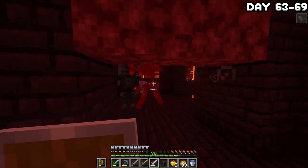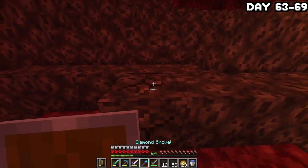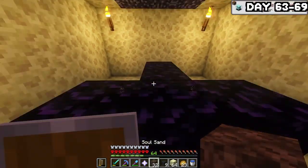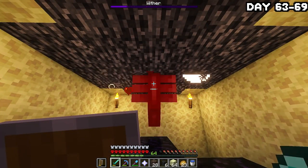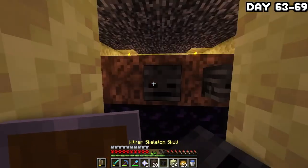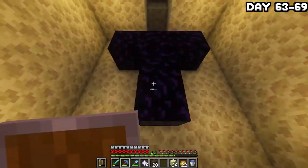Eventually, after about an hour and a half of pure pain and frustration, I finally had enough skulls. I grabbed some soul sand, then headed into the end and killed the withers — 100% legitimately. Okay, just hear me out: it's a lot easier and quicker way to kill them, and I just spent an hour farming the skulls. I do not have it in me to kill them legitimately. So I want comments justifying this in the comment section.